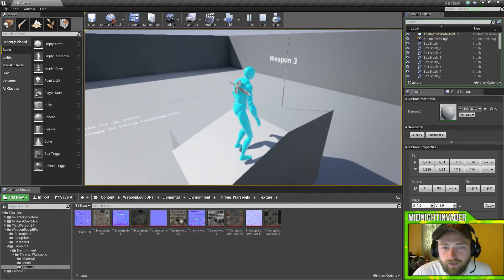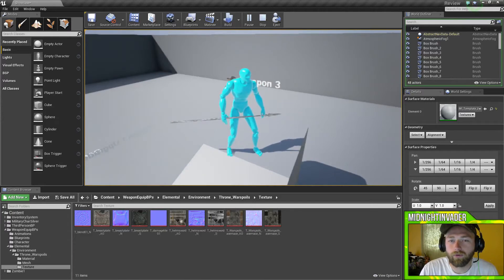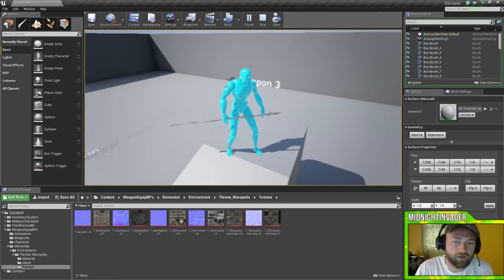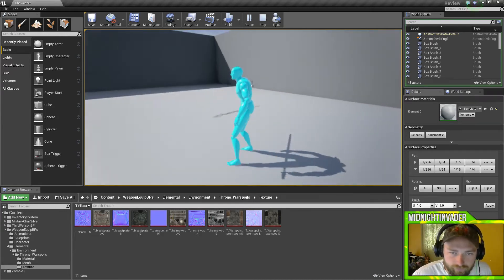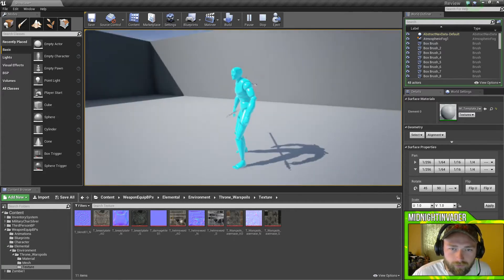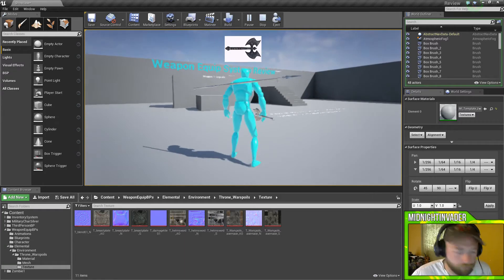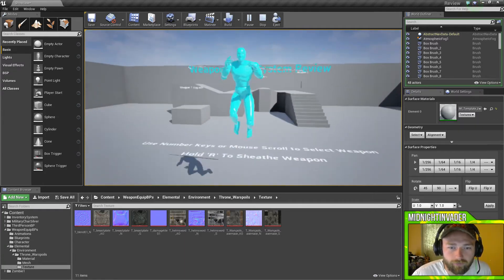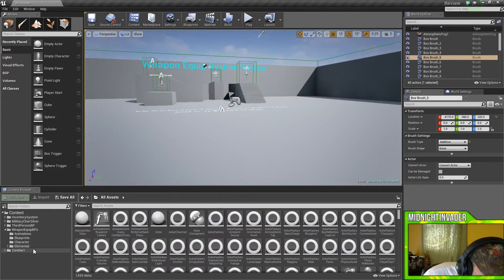And we have weapon 3. The only thing is you can't hold more than two weapons at a time. My weapon 1 is now weapon 3, weapon 2 is still the same, but you can't hold three weapons — you can change that if you wanted to. Here's weapon 3 and weapon 2. Pretty cool — just walk over and pick it up. I actually changed it to where you have to press E. But that is that.